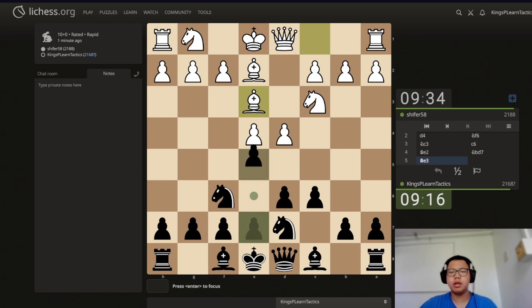We have bishop to e3. I think we are just going to go for the plan — we're going e5. Now we have f4 on the board, and that is very surprising.